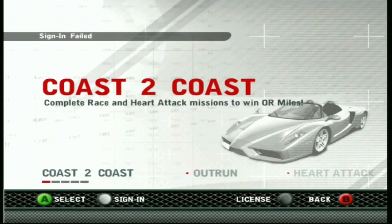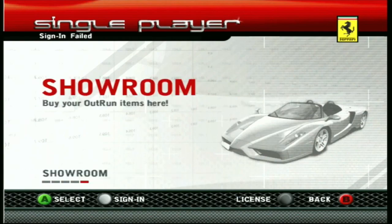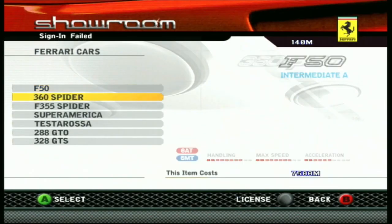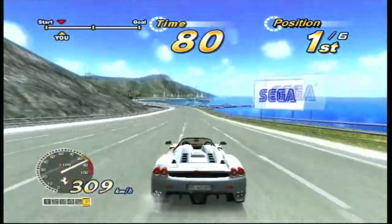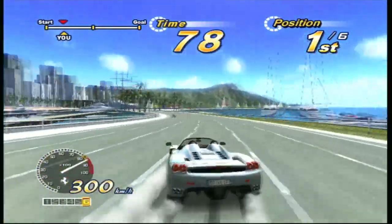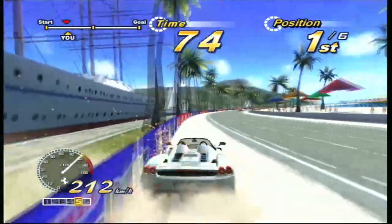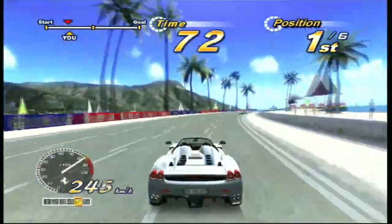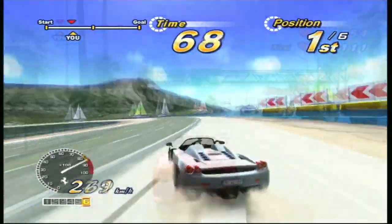Right off the bat, you'll notice that a little more polish went into this entry. After you create your license, you'll have three modes to choose from again. Starting with single player, there's Coast to Coast. Essentially, this is challenge mode from OutRun 2, where you complete missions in order to progress, only this time you earn OutRun miles for being successful — the game's currency you'll spend to get new cars, of which there are a few more this go-round.